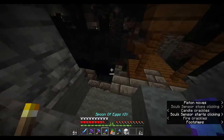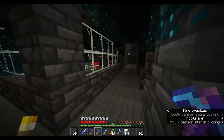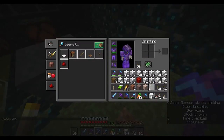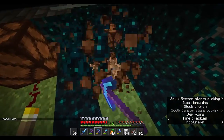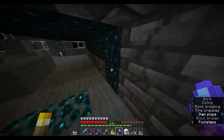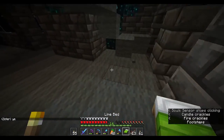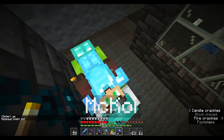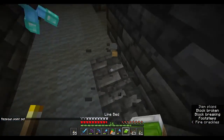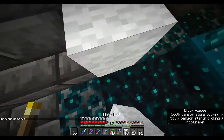There we go. Piston moves. Free redstone. I'm going to set my spawn in here. Why was he trying to sleep in my bed? We should be good. Got a bunch of wool because I have a wool farm.